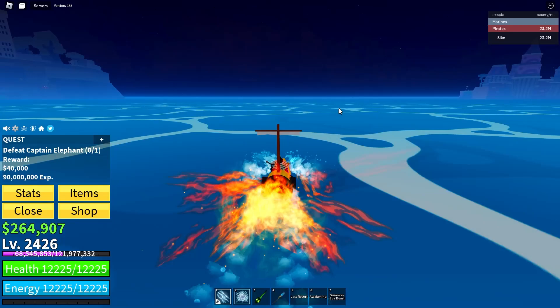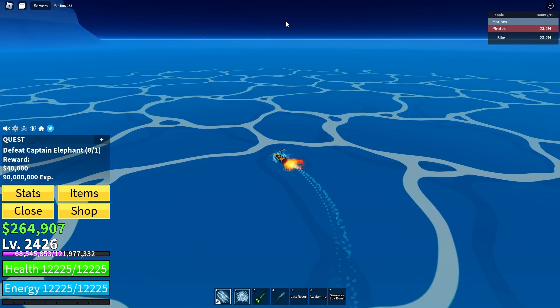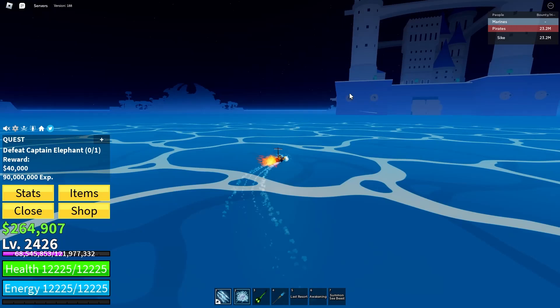Mirage Islands can spawn anywhere throughout the map, but I recommend spawning one in between here so that it's close to the spawn points, because you can go all the way out into the sea and it will just be very hard to get back to it if you die or something.